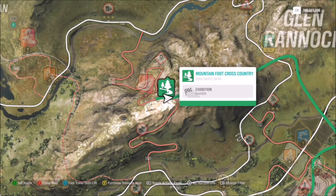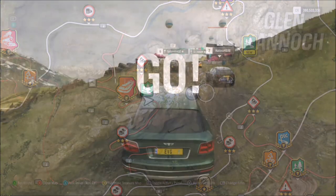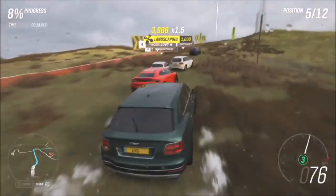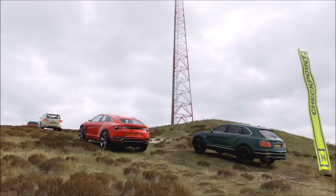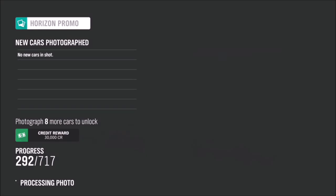As you can see, there is a cross-country race called Mountain Foot Cross Country. The route of this goes straight past the mast, which is perfect because it means you can get a photo with other AI cars and your car during a race. I'm going to skip through the start of this race — you can do it on whatever difficulty in whatever car — and there is a checkpoint literally right next to the mast. All you have to do is go into photo mode and make sure you've got your car and another AI driver car in the photo.